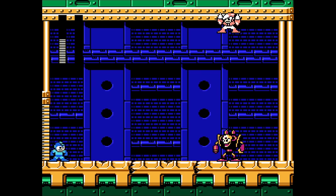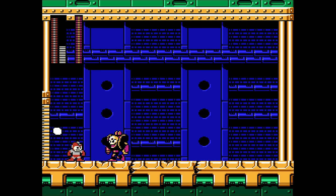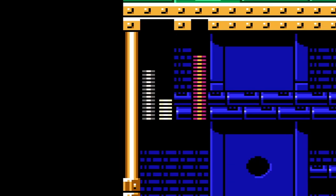We make it to Doc Crash Man. Thank goodness Mega Man 2 is fresh in my mind — I remember all of these guys' patterns. Just gotta figure out what their weakness is. Not Magnet Missile. Top Spin works, but at what cost?